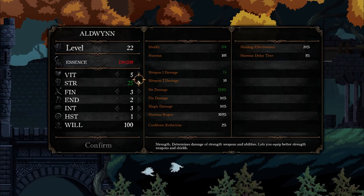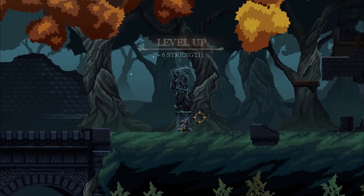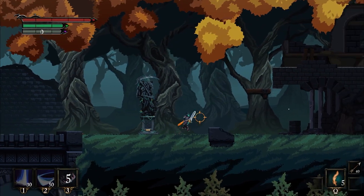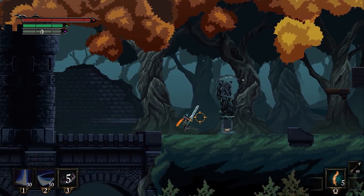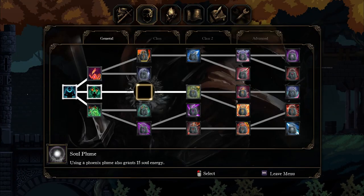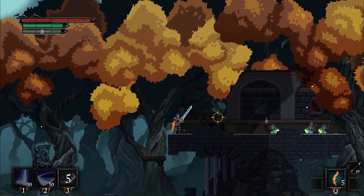I guess at this rate I'll go to the sniper boss, then go back to the Phoenix Rider, do maybe the sewers and the Phoenix Rider, and then other stuff on the west side of the map afterwards.